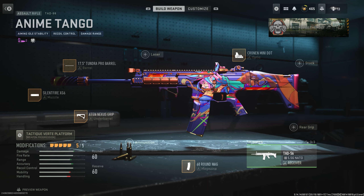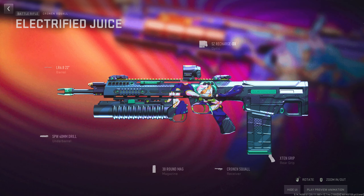First up is the Anime Tango for the TAC 25, which features Katakana tracers and impact along with the Red Kanji Anime Death Effect.